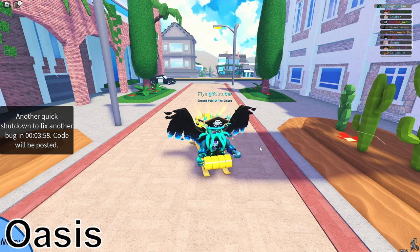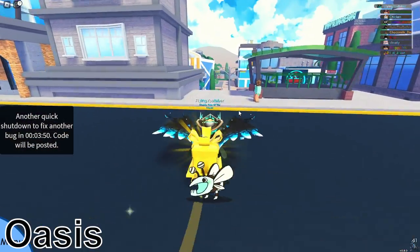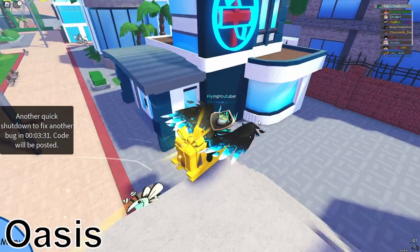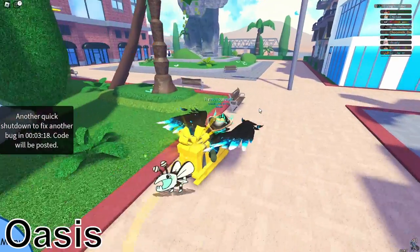Now onto the Oasis. The final two data chip locations are in the Oasis — this place looks incredible. The update just launched, and you have to go to the Doodlecoat station. The Doodlecoat station is just down here past this subway area. You have to go behind it to find the data chip, which is over here.